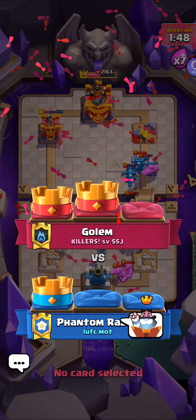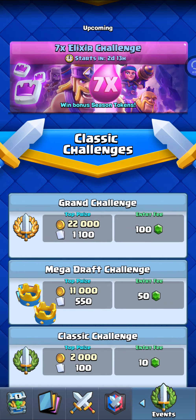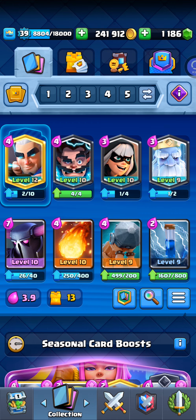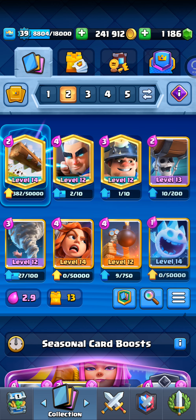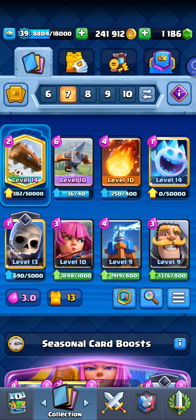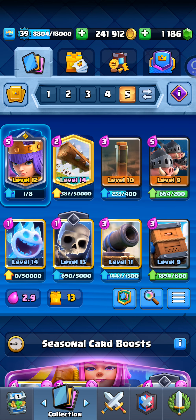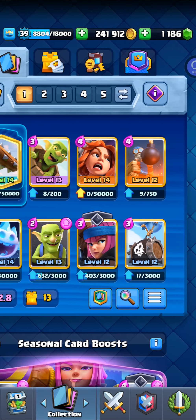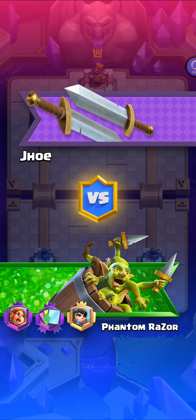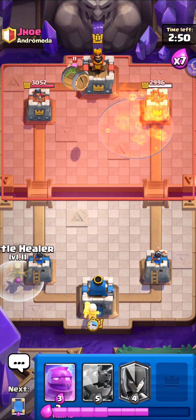This challenge is pretty good. I'm gonna get a couple season tokens at least. I'll just run this deck — I don't think it'll be good but maybe. Not hog cycle, not pigs EQ, definitely not. The e-golem cycle for real. I'll just do giant graveyard — actually this deck is fine. I think the main cards to run are e-golem and battle healer, but you need a bunch of splash damage. Also if you're not running firecracker, what are you doing?